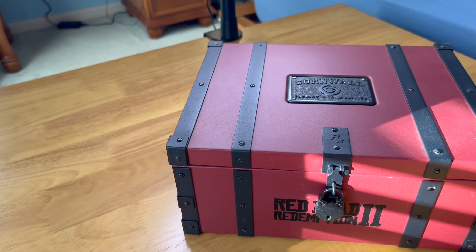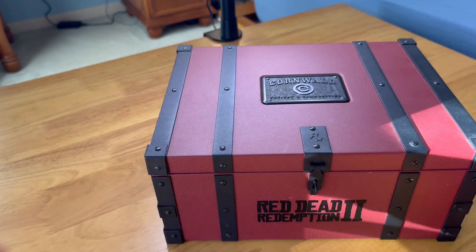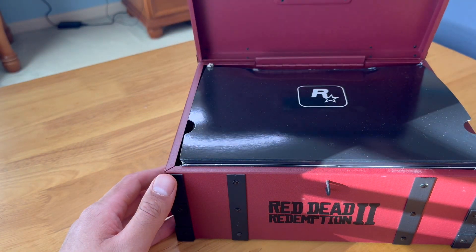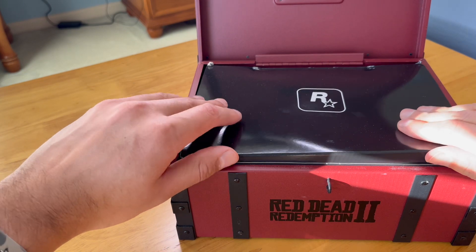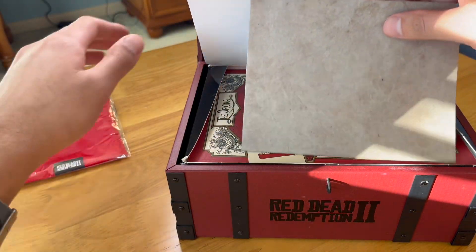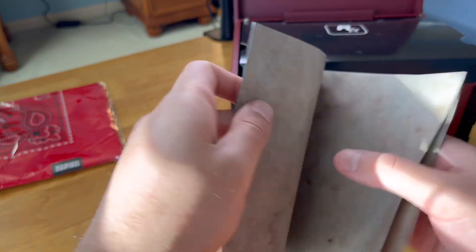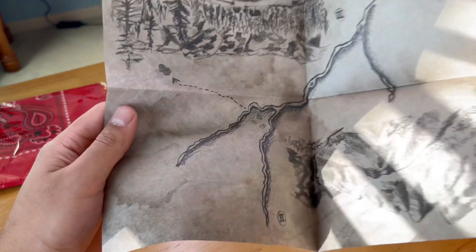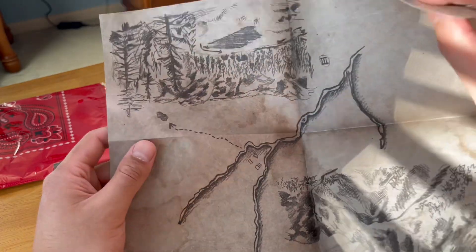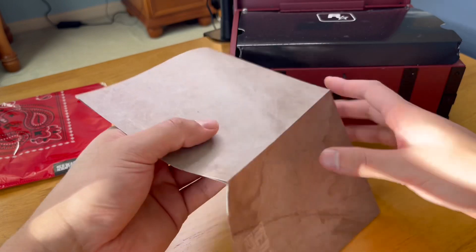Let me move this camera and kind of get this more in the light. All right, let's go ahead and unlock this. Beautiful. Take this off. Here we go. Rockstar Games. All right, we got the bandana. Oh, this smells so good too — this is a weird thing to say. All right, we've got a map. This is exactly the type of paper that when Arthur pulls out one of those maps in-game — it's a very thin, old-style feeling paper. So they did a nice job with that. There's the map. That is pretty sweet.